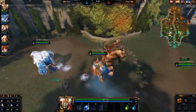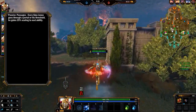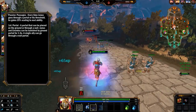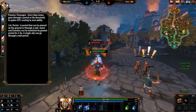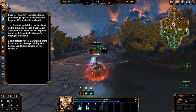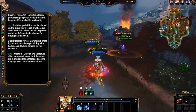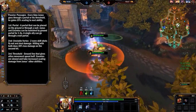Janus's Abilities. First up is his passive, Passages. Every time Janus goes through a portal or his threshold, he gains 25% scaling to his next ability. First ability is Portal. This can be placed on the ground or through a wall. When it's on the ground, Janus and enemies can be banished by the portal for 1.5 seconds. When you put it through a wall, Janus or an ally can go through it once on either side. His second ability is Unstable Vortex — two wavy skill shots that are not easy to land, but if you can land them both on a single target, you hit for a lot of damage, though the second hit does 30% less damage. Third ability is Threshold, a ground line that gives allies and yourself a movement speed buff. Enemies who are on it are slowed and take increased scaling damage from Janus's other abilities. It lasts 5 seconds.